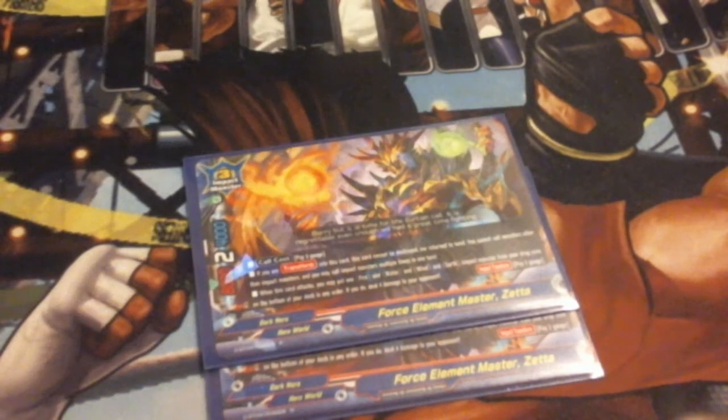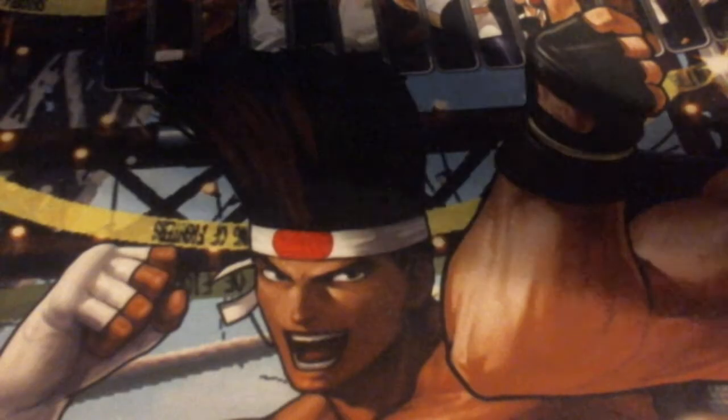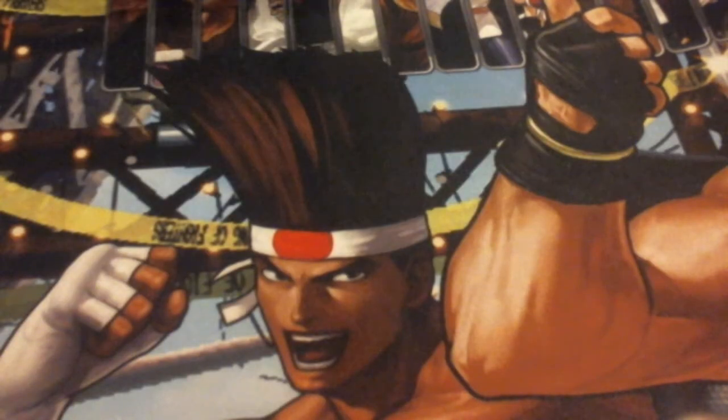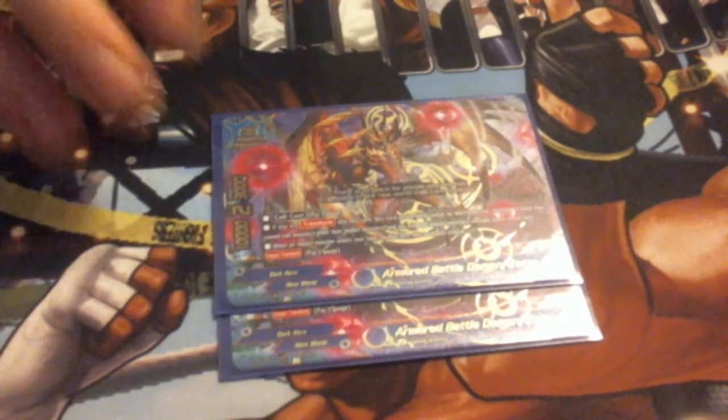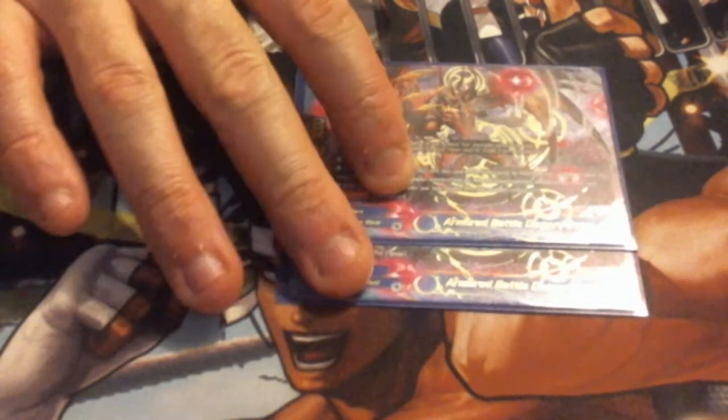Next up, we run two Elemental Force Master Zeta, because we are running a full suite of Earth, Wind, Water, and Fire, and being able to recycle those just for attacking and burning an opponent for four. If you've watched any of the earlier videos, you know I'm a big proponent of free damage — absolutely the best. Finally, we're running two of the Secret Pack Zetas. I do only have two Secret Packs, so that's what's going to make my deck build a little bit different from others.